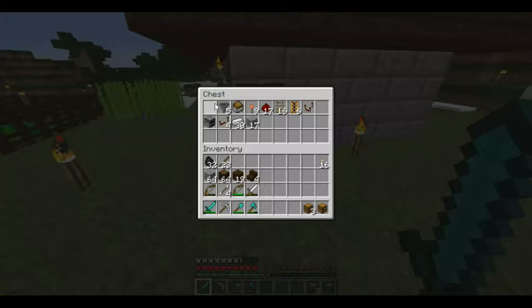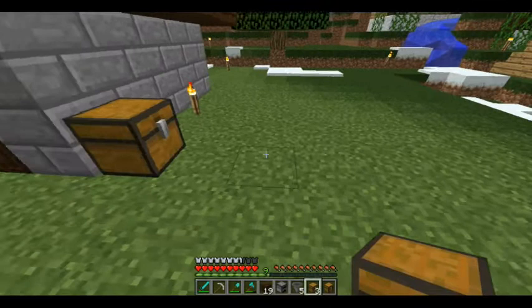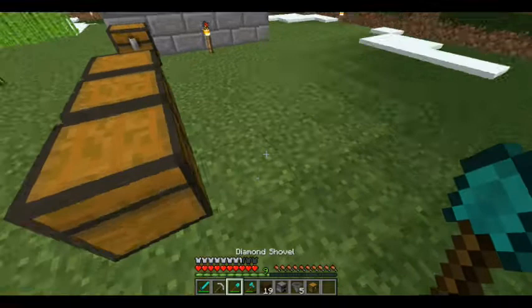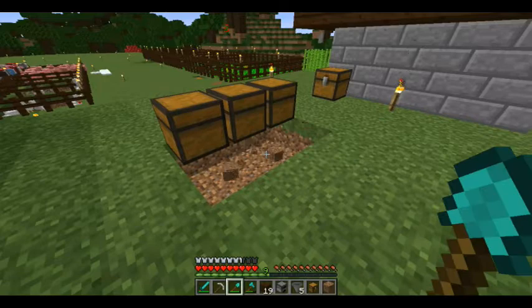I've got everything I need in here — trap chests and normal chests. I need a hopper and furnace, and I've got the blocks there already. We want to leave at least some walking space, so put down our normal chests, trap chests, normal chest again, and then the blocks underneath there.